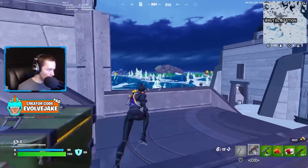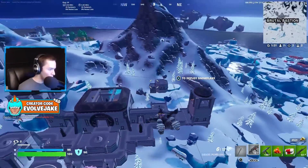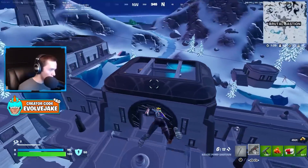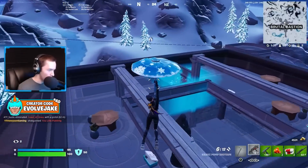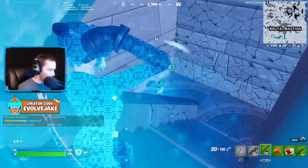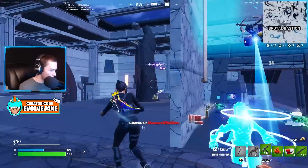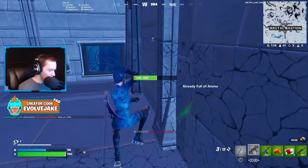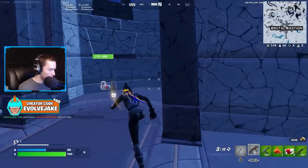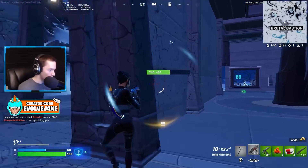When you land at one of these vault POIs, you just want to have it cleared before second zone because the boss spawns in second zone. So it's not like we're in any rush — we still have a decent amount of time before the boss spawns. You do have to worry about people coming from other places though, and that's one reason why it's pretty nice to just clear it quickly, because then you can deal with third parties as they're rolling in.